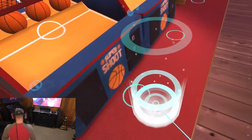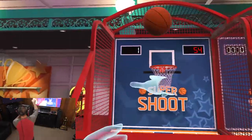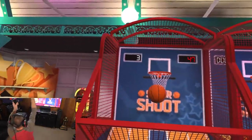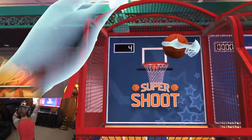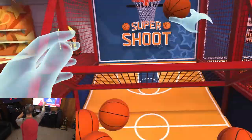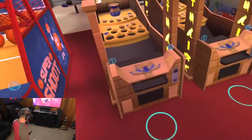Super Shot Basketball. Pop the coin in, basketballs start coming down, and with your index finger you grab them and just start shooting. The feel of the basketball isn't great and it's not like you're really shooting a basketball, but it's a game — everybody gets a shot with the same rules and same controls. After a while the basketball hoop starts moving around and it gets a little more difficult.